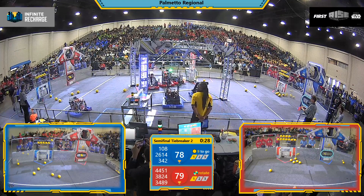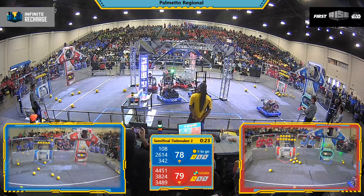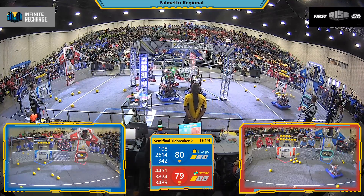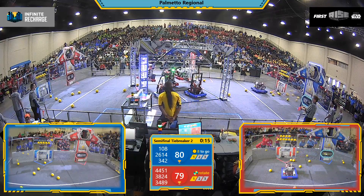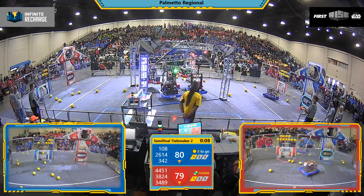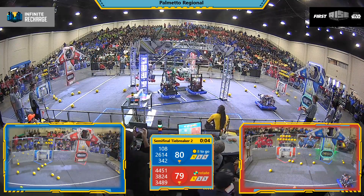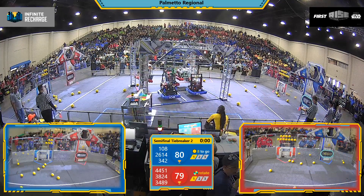Three red robots in the center of the field, everyone reaching for the generator power switch. Red alliance has three robots in the air — 38, 24 — needs a little more lift to get off the ground. Blue alliance has two hooks on and a lift for both robots — two blue alliance robots up, three red up. Five seconds left in the match. Two, one — match over.